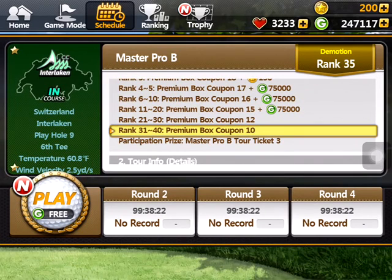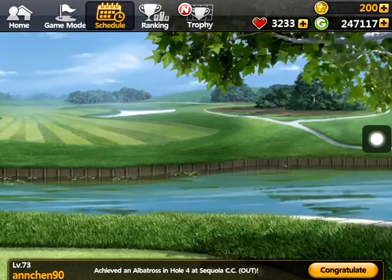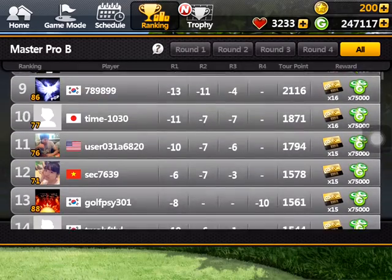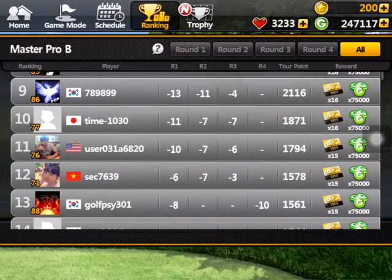Then there's the tour. Once you reach amateur and above, you have this weekly tour with prizes for the top places. It starts around 50 stars for winning at the amateur level, but at Master Pro B-level you win 600 stars. The competition is tougher, but it's definitely doable. If you can't make it, just don't play for a week, drop down a rank, and try again the next week.